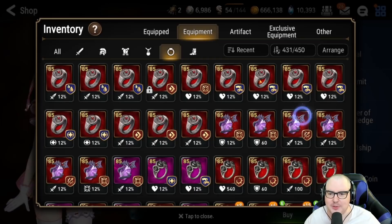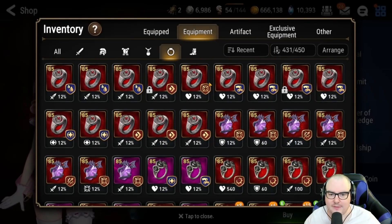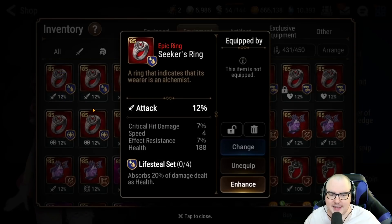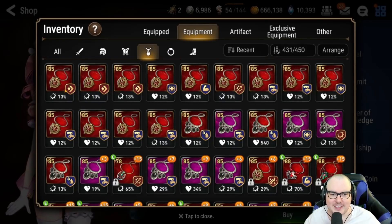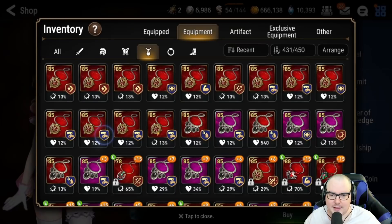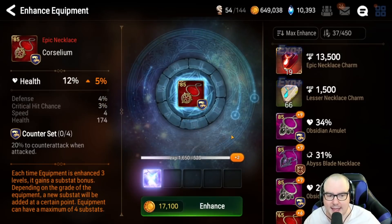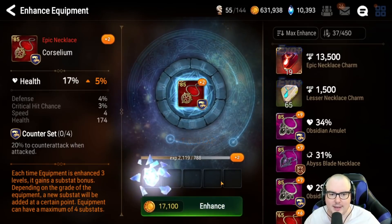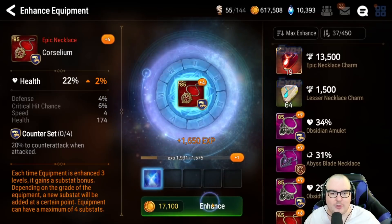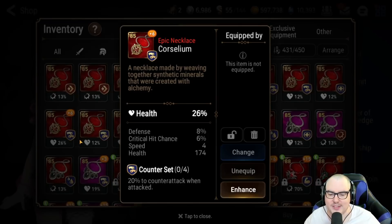I should do the counter set ones first since those are the ones I need the most. Counter set, counter set — we are looking for something good, but at the same time I really want some lifesteal pieces right now. What do we have for necklaces? Immunity — did we get any good counter set necklaces? Yeah, that one's pretty good. That one is also pretty good but we want defensive stats. Effect resistance — so let's do this one just a little bit. See if we can get hopefully 12 percent defense or eight speed — those are the goals. Minimum roll crit rate — yep. Let's try again — minimum roll defense? Are you serious?